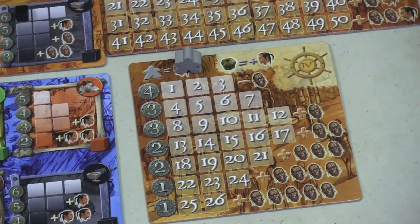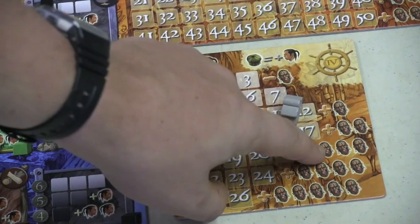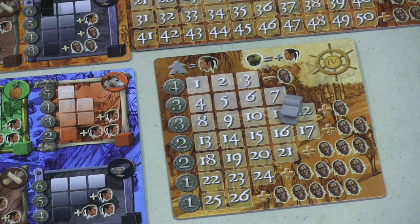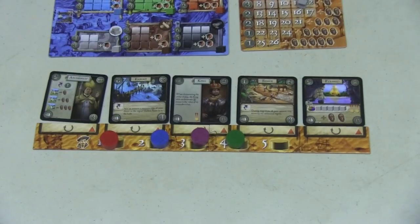Down here we have workers, and you can't let your worker population grow too much. As your workers increase, you're going to start getting tons of rebels. So you need to hire those workers and reduce that number. That's what these charts are for — they'll be used a lot during the game.